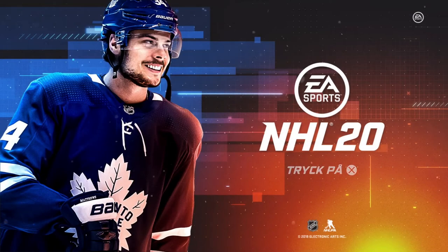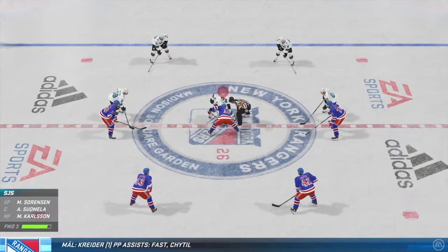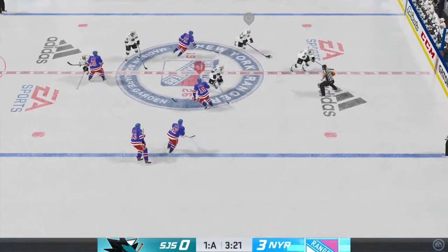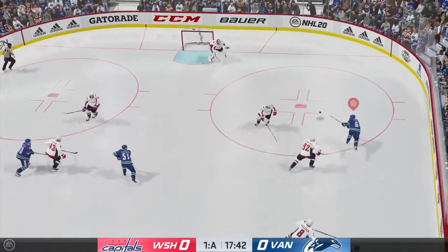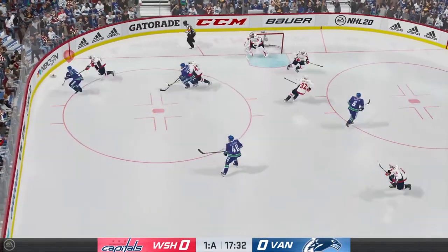Another year, another installment in the NHL franchise. Let's start off by discussing the most obvious change in NHL 20: the in-game overlay graphics. The in-game scoreboard has been kept in the upper left corner for generations of NHL games, and for good reasons, but has now been moved to the lower end of the screen, covering it from side to side.